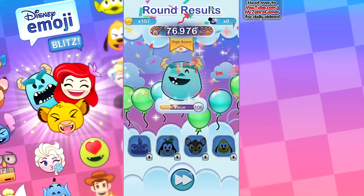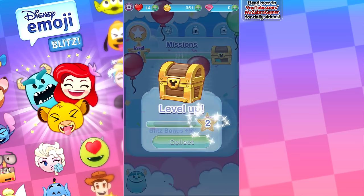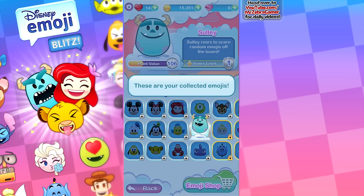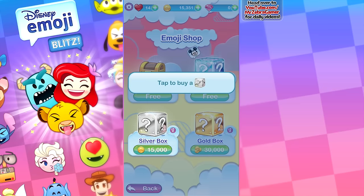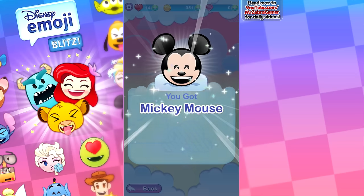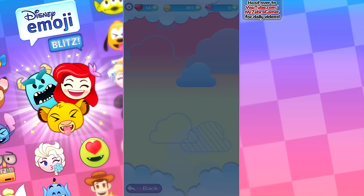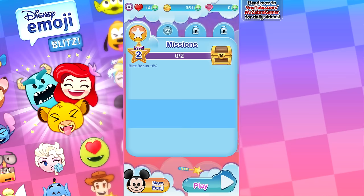More emojis — there's something on the bottom left here. Level up! Blitz bonus plus 5%. We got 15,000 coins. Let us use your coins to get a new one — Emoji Shop. Tap to buy a silver box. And we're gonna get... Mickey Mouse. Pretty expected. Create lightning clouds with Mickey magic. Mickey Mouse has been unlocked on your keyboard. I don't know if I can actually use that with texting — it's not in your collection to have to use them. So now we can try out Mickey Mouse. Let's play.